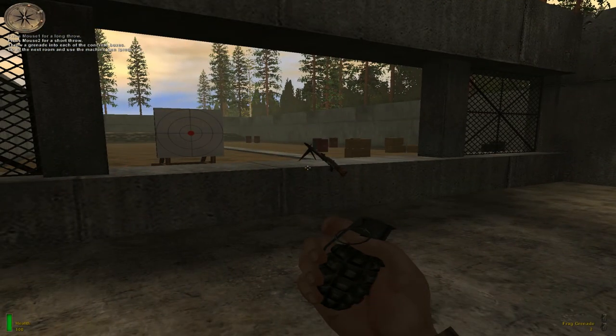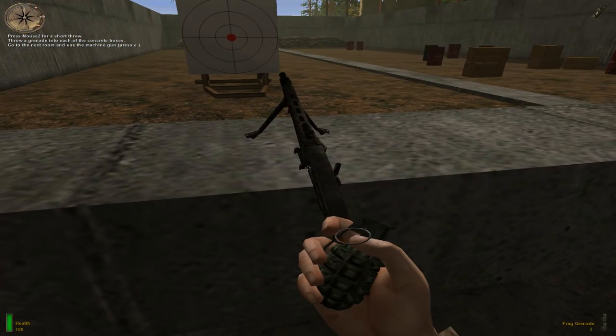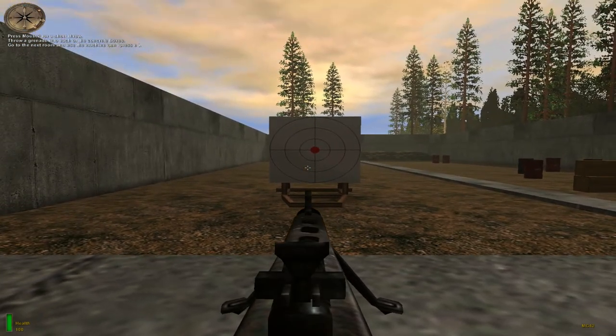Approach the MG-42 stationary machine gun and press the use key to take command of the weapon. Destroy the target with that machine gun.